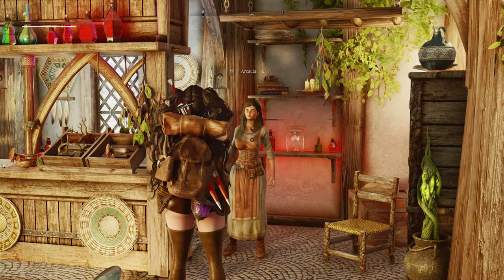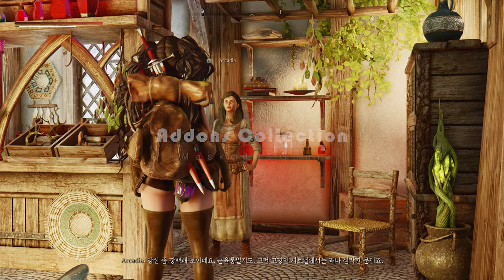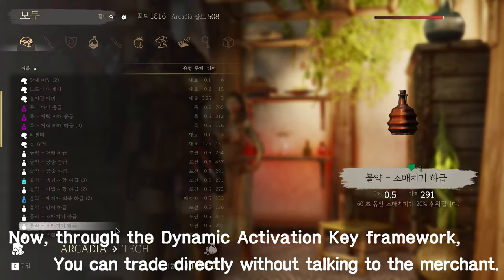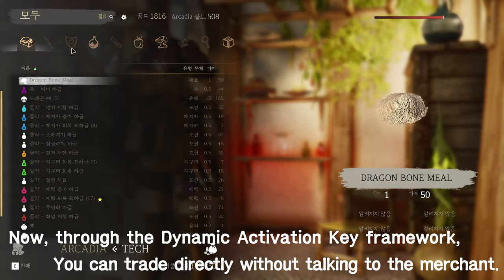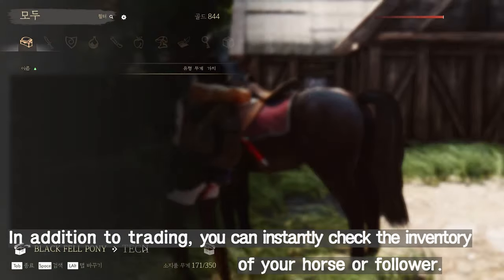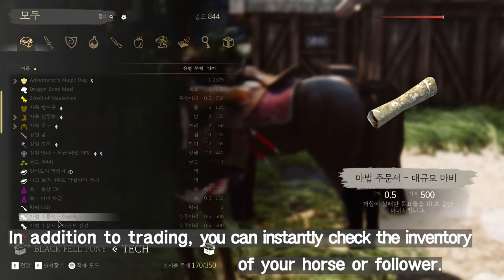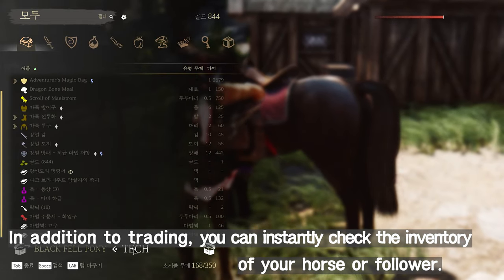And there's more. The Dynamic Activation Key Add-ins Collection mod is based on the Dynamic Activation Key by Jay Serpa, making trading with merchants and training with trainers or accessing follower inventories a breeze. This mod isn't limited to just trading with merchants — it comes in handy during various interactions, making your role-playing experience even more enjoyable.